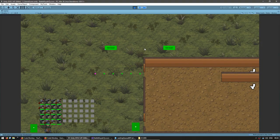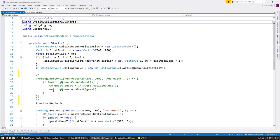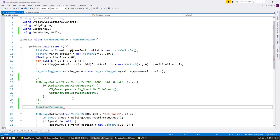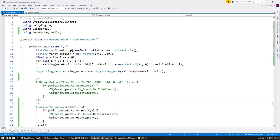Before we can create the building logic we need to add some events to our queue — something that will notify the building that a guest is ready to enter. First, let's make it automatic to have guests enter the queue. In our game handler let's comment out the Add Guest button and make it automatic by creating a FunctionPeriodic, which is part of the CodeMonkey utils — you can grab those for free from unitycodemonkey.com. A FunctionPeriodic is just a function triggered after some time, so this action will be executed every second. It will check if it can add a guest to the queue, grab a guest that is idle, and add it.